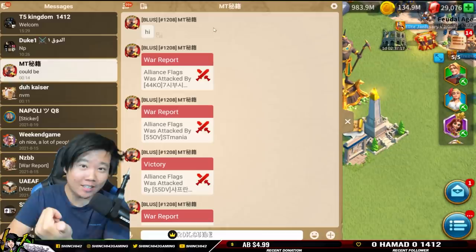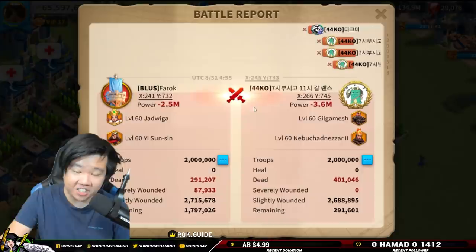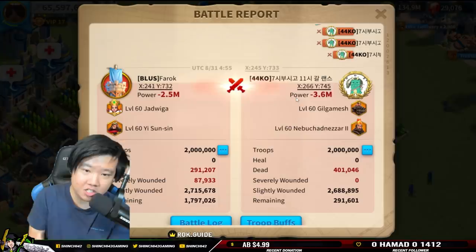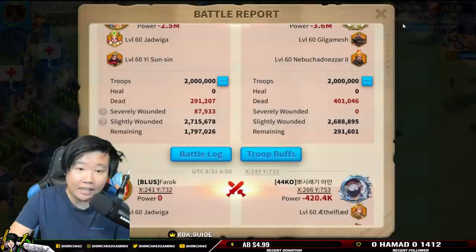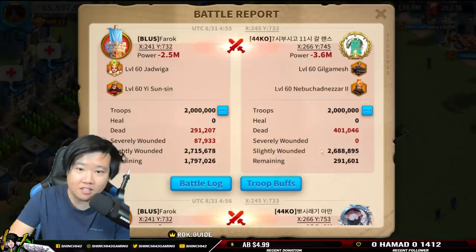We have some reports from MT and Duckheiser from our Discord. We saw a Gilgamesh and Nebuchadnezzar pairing where Gilgamesh was primary commander — that did not really succeed. I think this was a very mismatched battle because it was cavalry versus archers. I've seen some reports with Jadwiga and Saladin — that's actually a very interesting combination. This one did not win; the majority are cavalry and it has to still be a mixed troop setup to allow the YSS skill to really perform well.